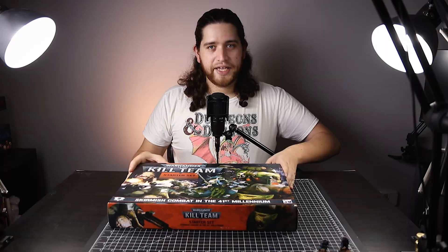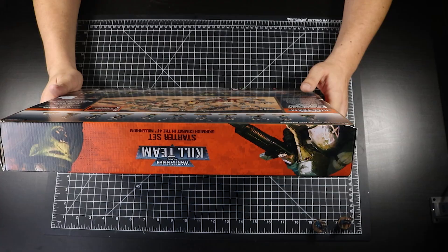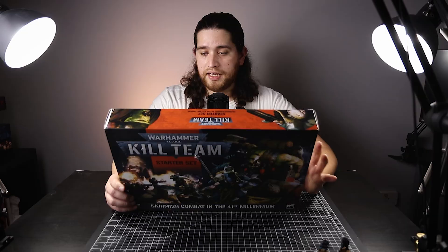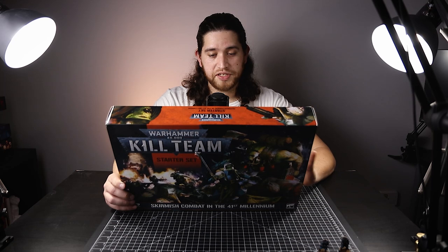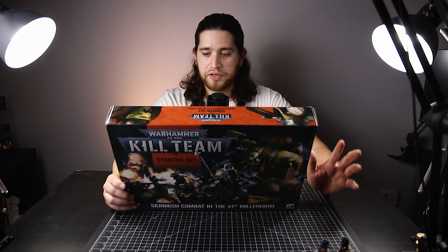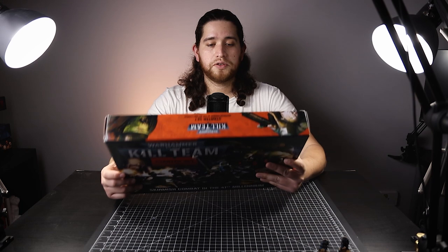So here we have the box — this is the starter set box for Kill Team. This is not the Kill Team Octarius box, which was packed with a lot more stuff, but this has all the essential things you need to start playing. This box contains the Kill Team Recruit rulebook, the Kill Team token sheet, 10 six-sided dice, three combat gauges, transfer sheets for Death Korps of Krieg and Orc Commandos, the 30 by 22 kill team playing mat, six barricades, Orc scrap piles terrain, and 22 Citadel miniatures — the Kill Team Death Korps of Krieg and the Commando Orc force.